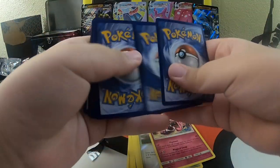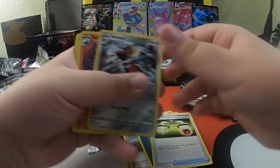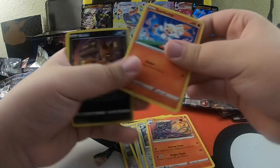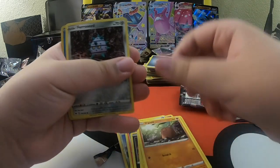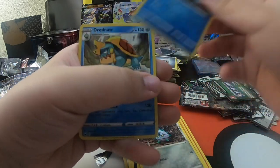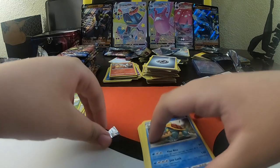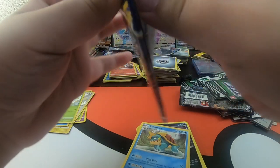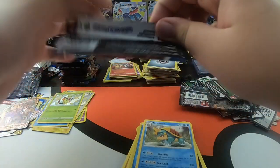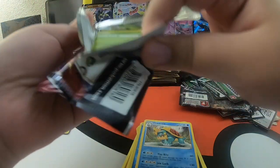One, two, three, four. Energy Switch, Bisharp, Salazzo, Scorbunny, Nickit, Machop, Diglett, Fearbeast, Reverse Holo Choodle, Dreadnought, and a regular rare Dreadnought. Look - we started nice and smooth, a lot of bangers, and at the end it just calms down. It's probably going to blow our fuse again - we're going to be nice and calm and then hit us with another banger. Just how it is.